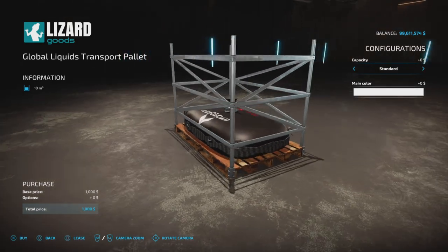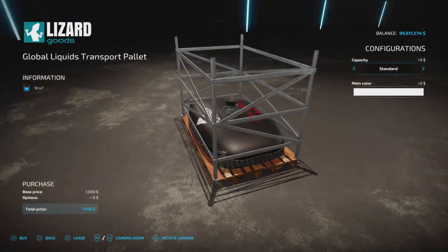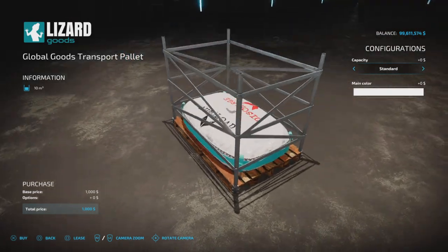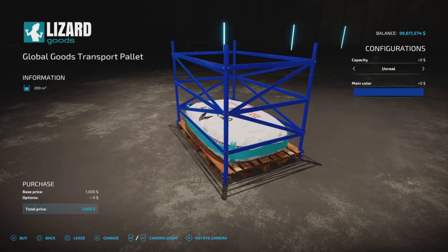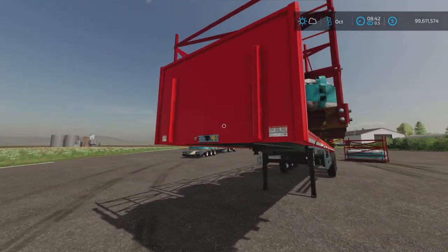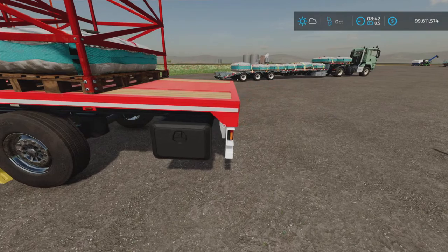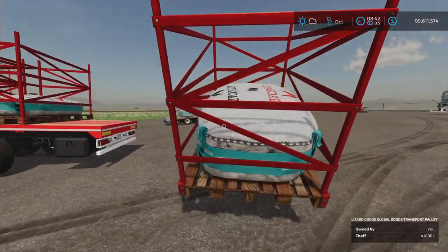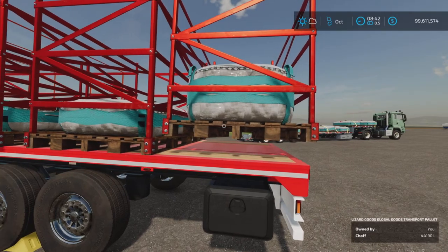If we go over to the pallets, they're a little bit easier to handle and seem to be accepted a little better for what we're trying to do here. They also come in a capacity of 10 or 200,000 liters and you get to change the color of the frame. I've got the Lizard bale trailer here — a bale trailer — and the reason I picked this trailer in particular is because it doesn't have any ramps.